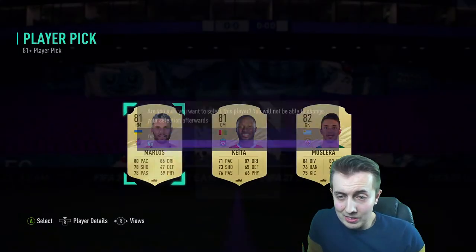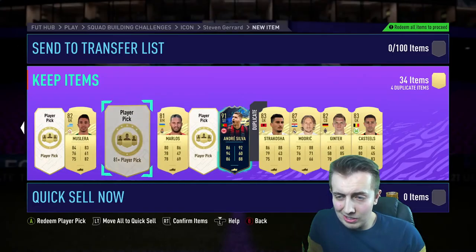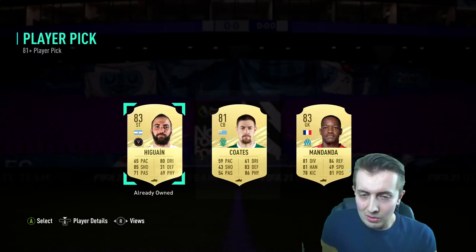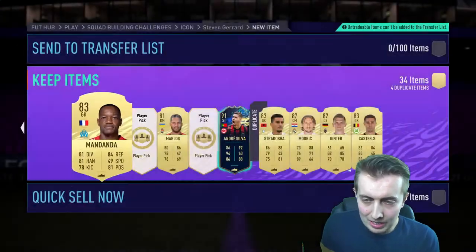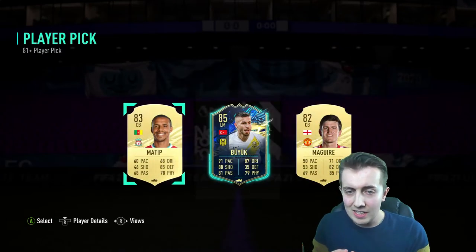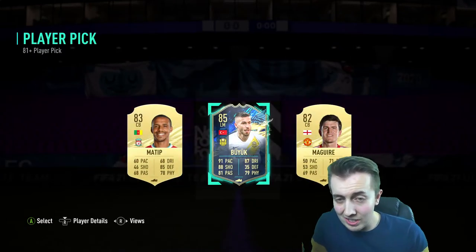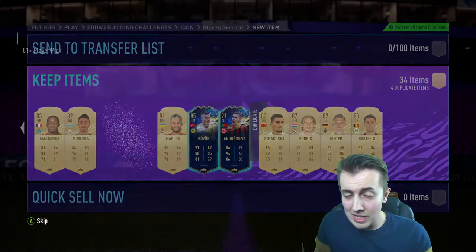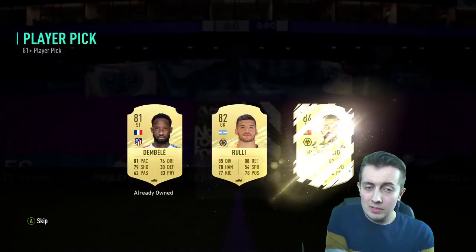We'll finish these off. Muslera again — I'm gonna take Malou, he's not a duplicate at least. Come on, one Bundesliga Team of the Season! No Mandanda, okay. Two left to go, at least we've got one Bundesliga from the 85 guaranteed. It's another Turkish league one. I'll take it — come on! No.